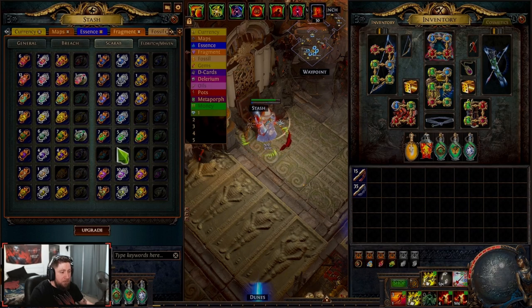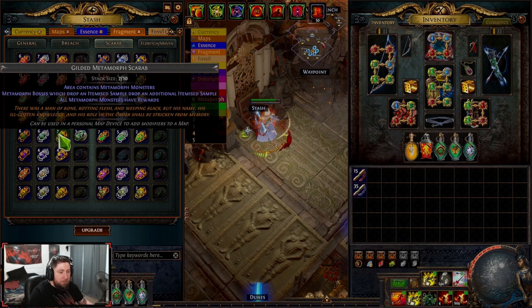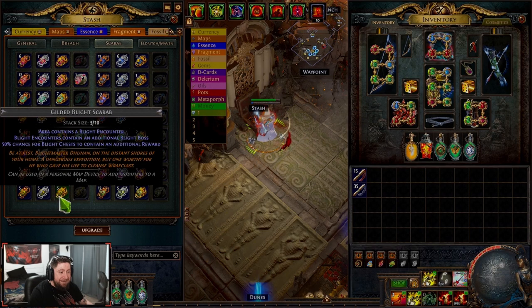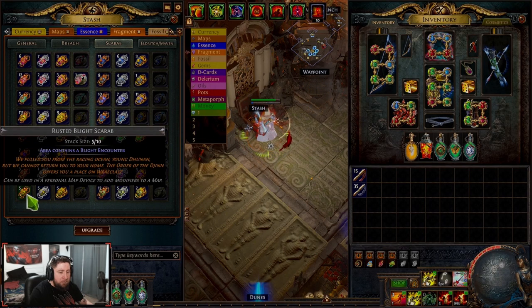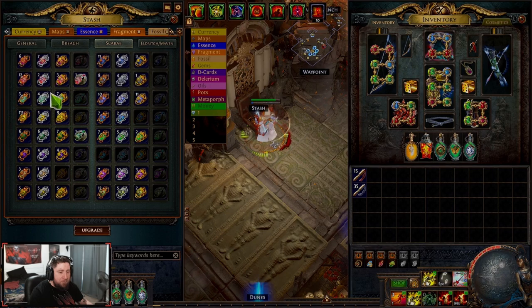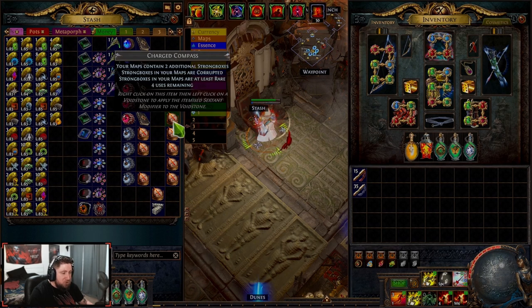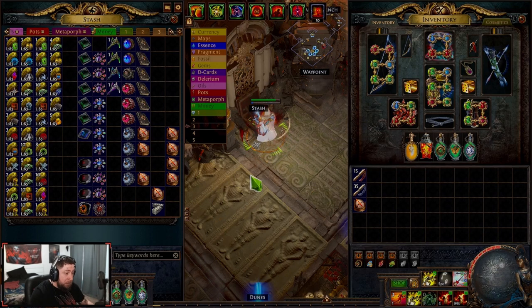I like to run scarabs: I'm going to run increased div cards, cartography for more maps, gilded legion, and Niko's rusted metamorph — wait, not metamorph — sulfite for Niko. So you get all those, and then last but not least, you definitely want to make sure you are using your charged compasses. Always use your charged compasses for your farming sessions or map runs.